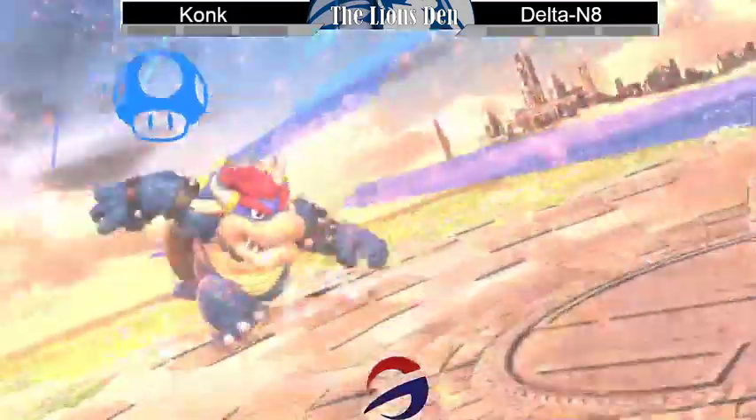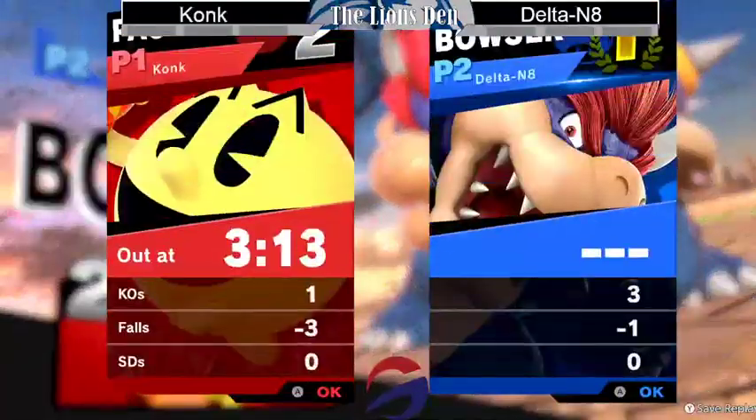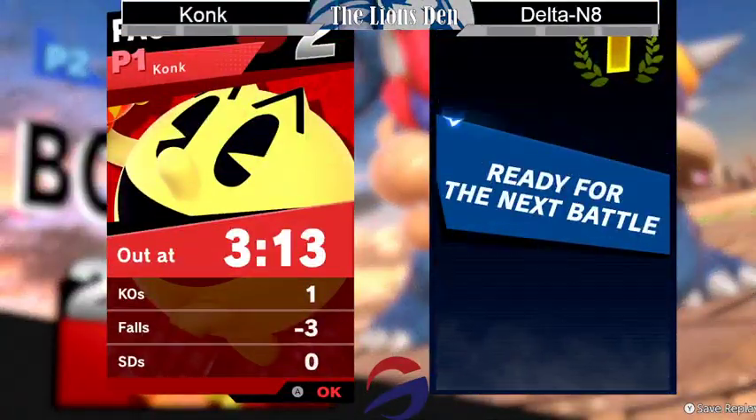One for Delta Nate and zero for Kong right now. That was a back air that he was looking for all game — so that he could find it in a clutch situation such as that.